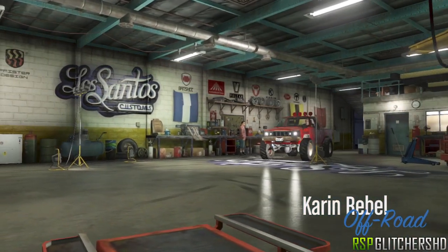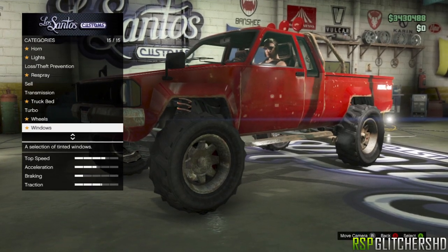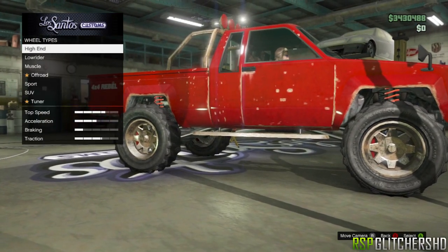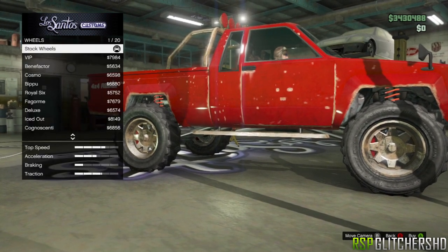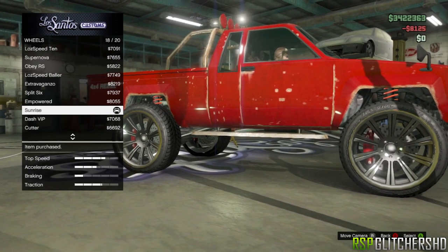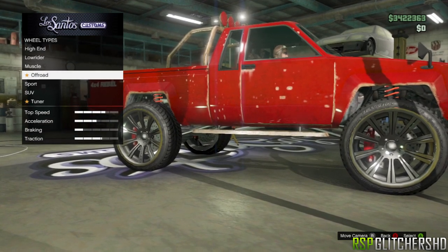Come into the Los Santos Customs. You're gonna want to go to Wheels, then go to Wheel Type, click SUV, and then Chrome Rims. Next you're gonna want to go up and go all the way down to Sunrise, then make your way back out and go to Off-Road.